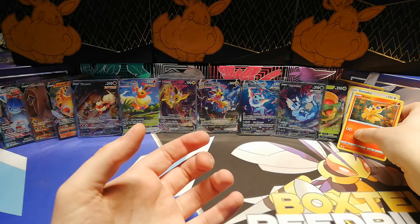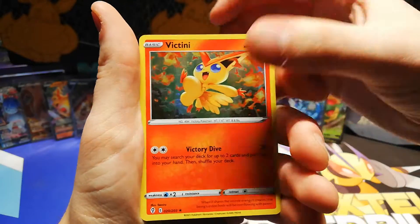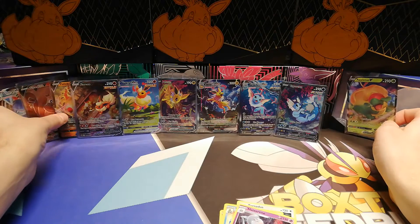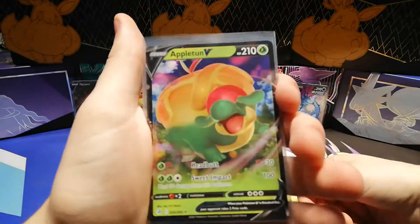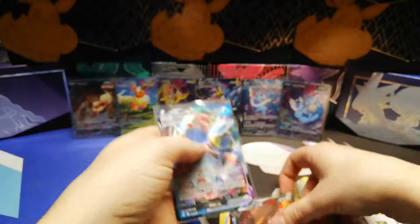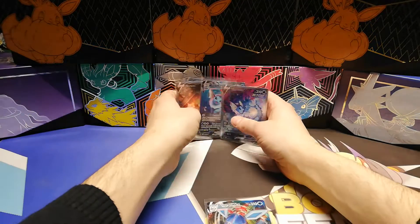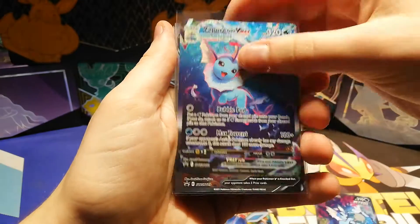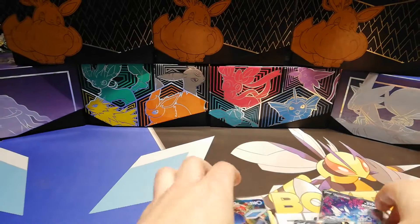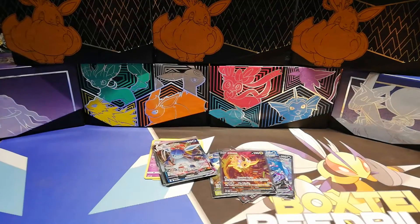Here we go. Holo Victini, holo Tornadus, holo Feraligatr, holo Hatterene, and holo Hatterene. And we've got the V Appletun, the V Palpitoad, the Full Art V Greedent, and the Glaceon VMAX. And last but not least, our promo cards are the really good-looking Vaporeon V, Vaporeon VMAX, Flareon V, Eelektrik VMAX, Flareon VMAX, Jolteon V — they're not in order. Well, with that being it, thank you all so much for watching and I'll probably see you all in the next episode. Bye guys!